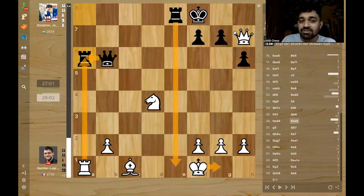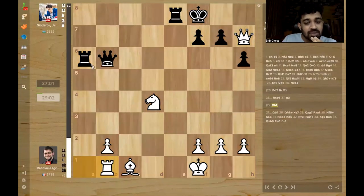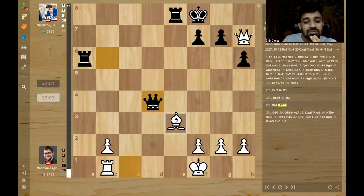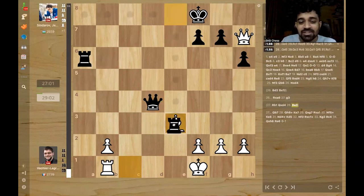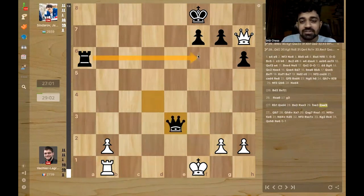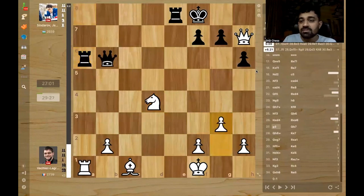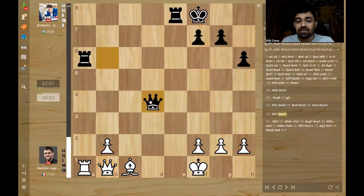White cannot take unless he wants to get checkmated. And if white can't take and the bishop is not developed, rook takes rook is going to happen. If you play something like rook b1, then knight stopping it — just take the knight apparently. It's an exchange for black, and black is just going to play rook takes, and the position is just crushing. Queen takes and rook f6 is done. In the game, after rook takes a6, MVL just played g3 — he was totally shocked.